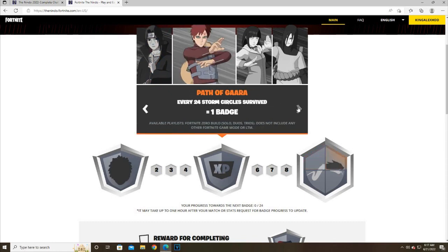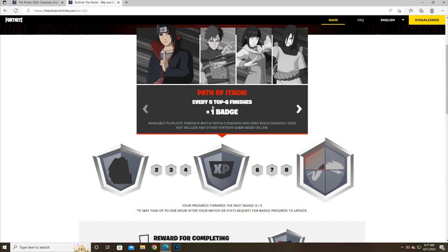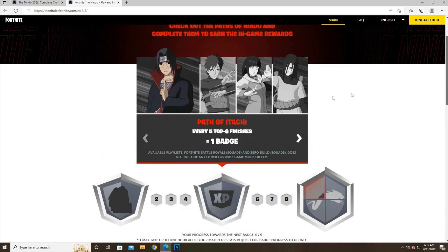To get the glider, first you have to complete every badge. Every five top-six finishes equals one badge. So all you have to do is finish in the top six. People usually play squads, solos, or solo builds to do this. This will be the first challenge — just be in the top six.